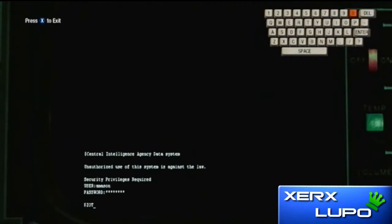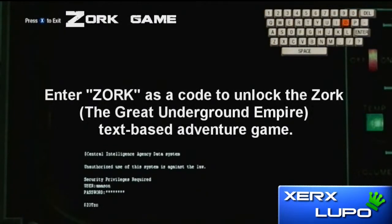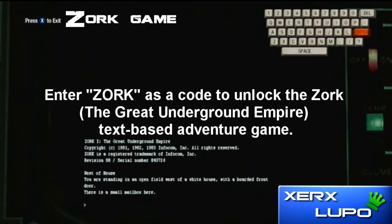The next code is going to be Zork Game, which is a text-based game. You just enter Zork. If you play this game, it'll get you an achievement.